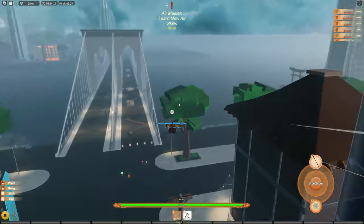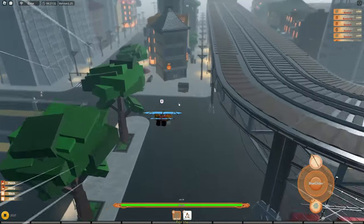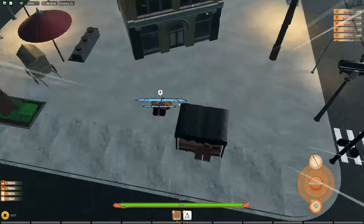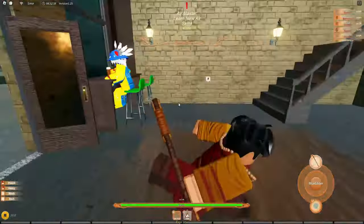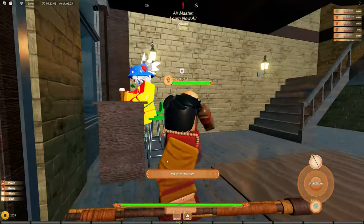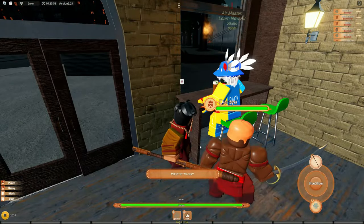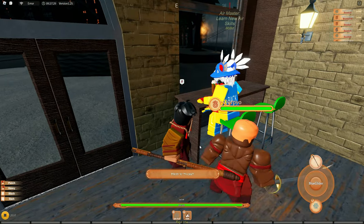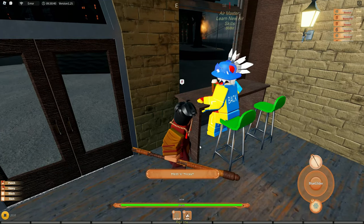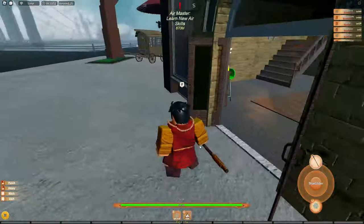So for the first quest, we're going to head over to the cafe — just follow me for this one. Once you guys get here, you want to talk to the NPC that is inside, and he'll give you a quest to get some fuel. Once you actually complete it, he will give you, I think, over $500. So it's a pretty good way to get money, but he is only a one-time quest, so you cannot repeat this quest.